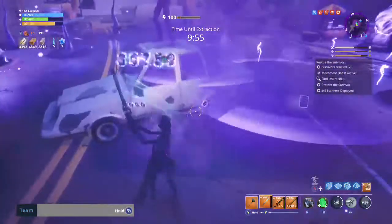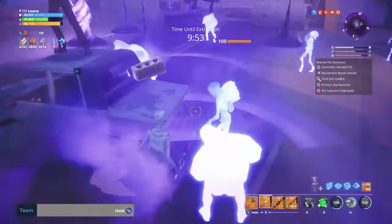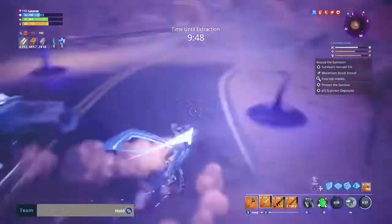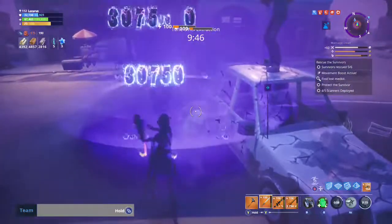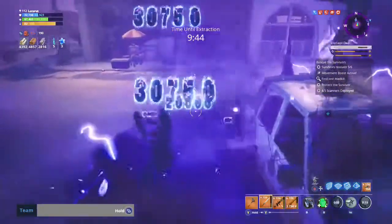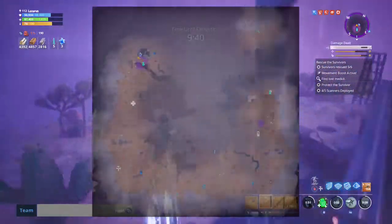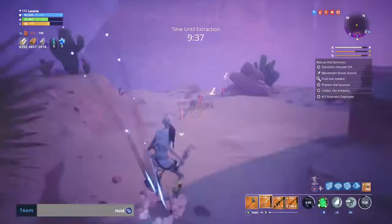With smokescreen on, you want a melee weapon or a rocket launcher — it doesn't matter. If you really wanted to, you could wipe out the second wave, put a turret down, and then just kind of walk away. If you're high enough level. If you're not, it won't always work.